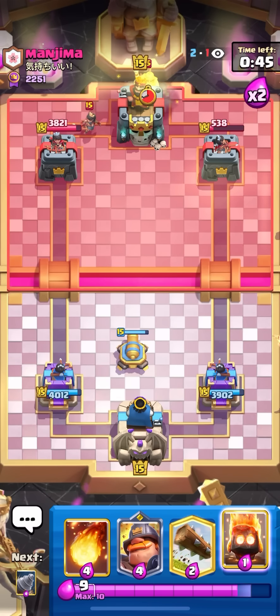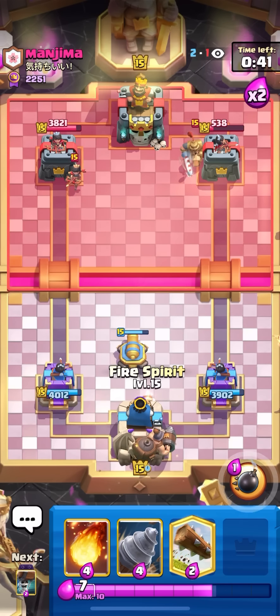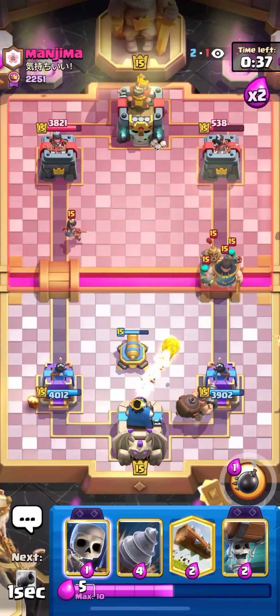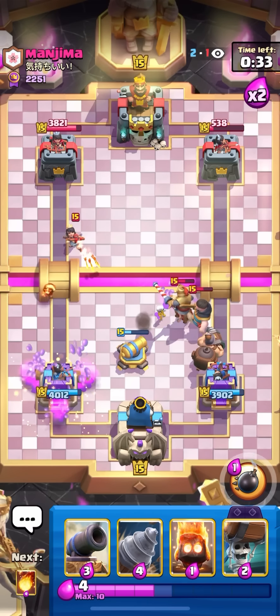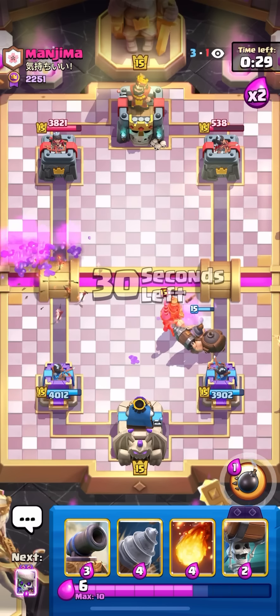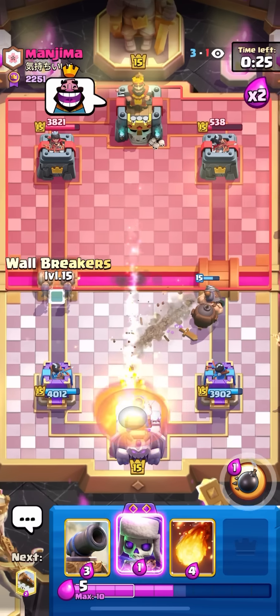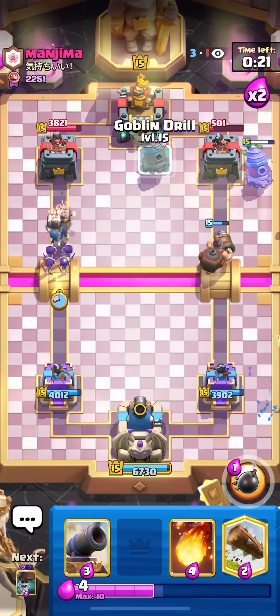I'm probably going to have to double fire spirit — might sound weird, but I need my fireball for the rascal. So I'm going to fire spirit in the back right now to get back to the second one pretty quick, then play it on the left. Skellies in the middle, log — back to fire spirit so I'm going to play a second one. That was so clean. Okay, we're just going to call that a prediction fire spirit — I totally knew he was going to goblin gang.